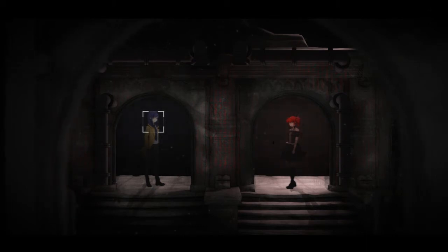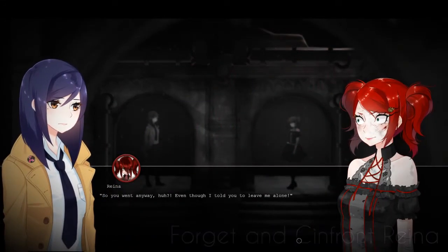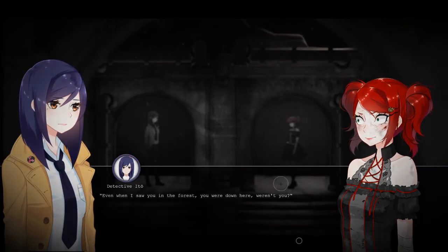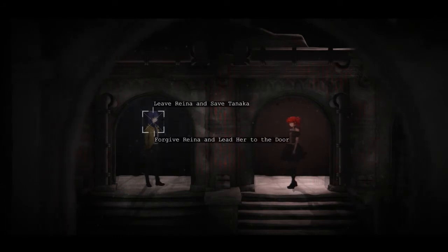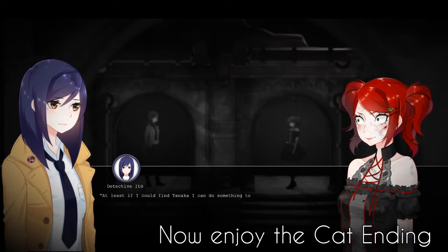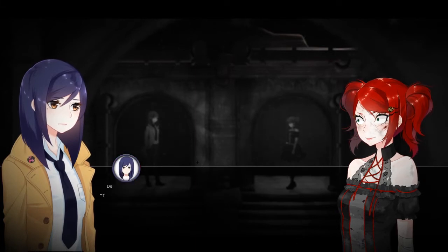Now we kind of need to do things in a certain order. First is forget and confront Maina. This plays out pretty much the same as the normal ending as far as I believe. So now I have to choose — and for this I'm going to leave Raina and save Tanaka. I don't know if I'm a good person or not. At least if I could find Tanaka I could do something to help for once. I can't save you Raina, but maybe I could save him.